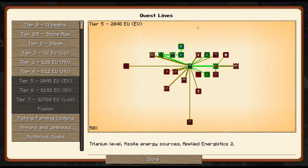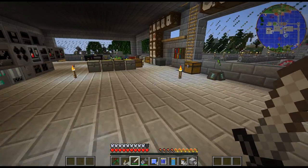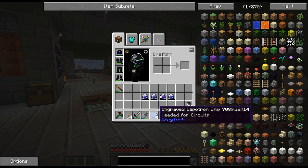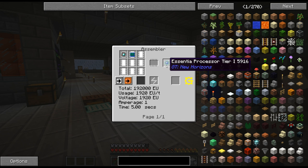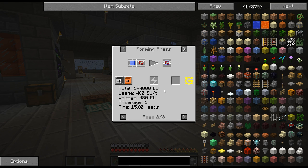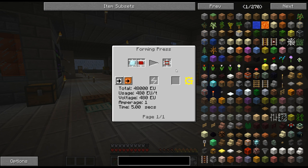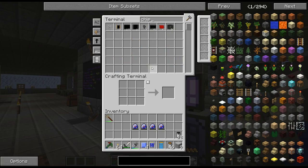There are other quests up here but they're locked behind either this one or this one. Let's take a look. We add this — oh, there are a few different ones. Essentia circuits — I wonder what that is used for. That's how you get into the AE system if you want to store essentia. Fluid circuit tier 2. So these need a diamond chipset and that's just a diamond plate — what are these called, chipsets I guess.